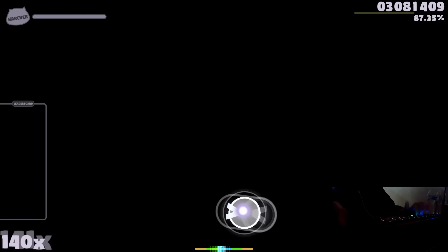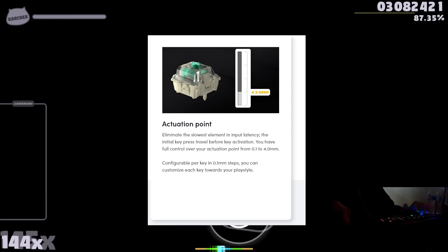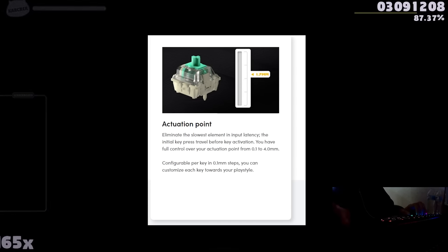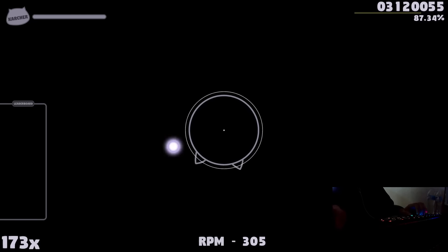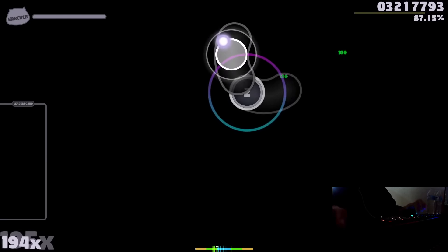Well, for Osu, the Wooting keyboard. So what makes the Wooting keyboard different from others? Actuation point. The Wooting has analog switches, meaning you can change the actuation point from 0.1 to 4 millimeters. Comparing that to a popular switch like the Cherry MX Red, the actuation point is 2 millimeters. So 2 millimeters versus 0.1 — you barely have to even touch it for it to activate, which is very ideal for speed.